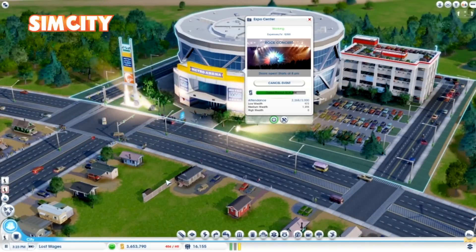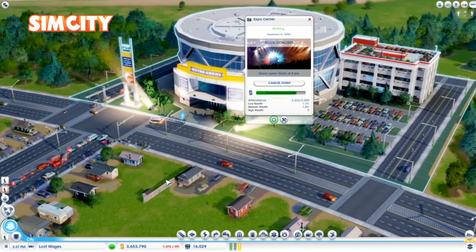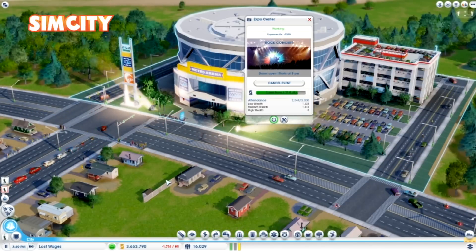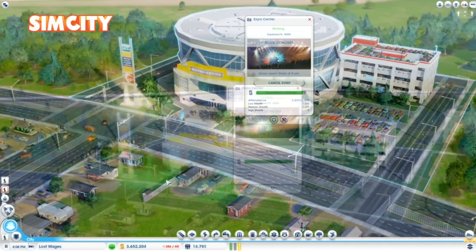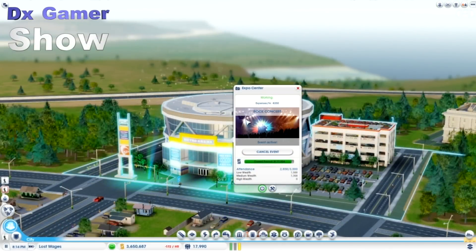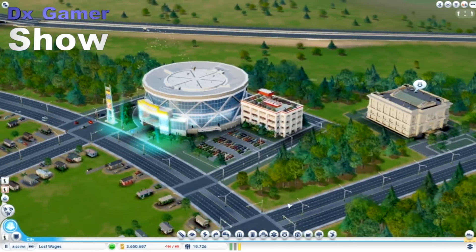Looks like we are getting a pretty good turnout here on our event — it's almost a full house and it looks like the potential wealth is actually higher than $150,000, which is pretty cool. It's kind of neat seeing all these cars piling up here and all the people running around and making their way inside. I like the little lights going off there — pretty much looks like it's getting started.